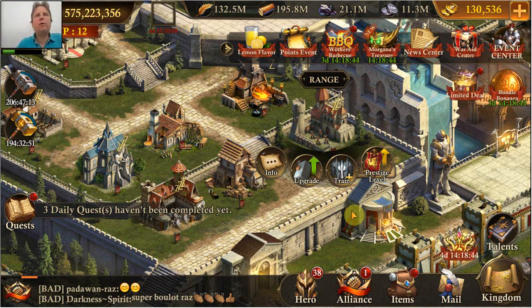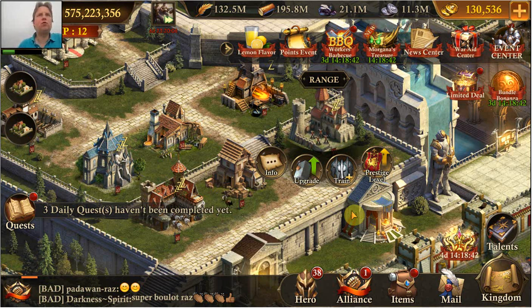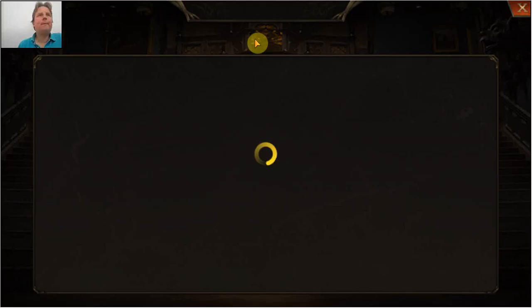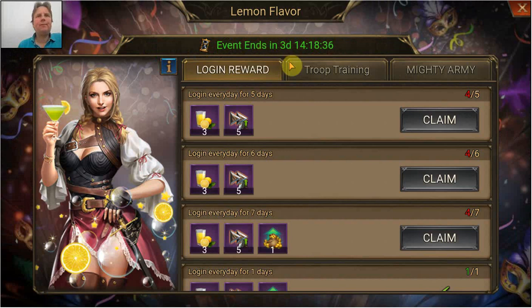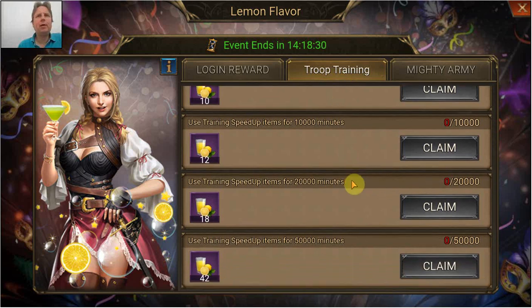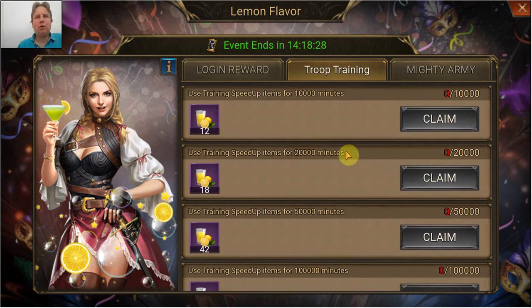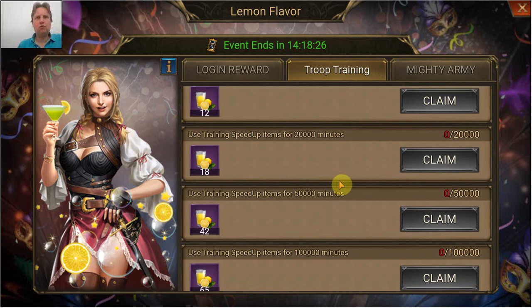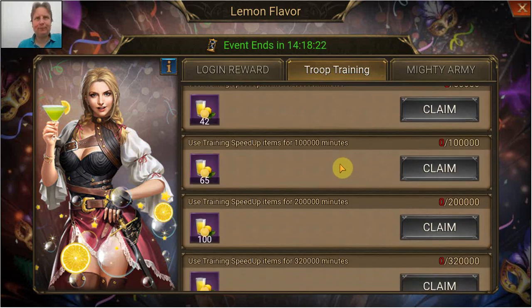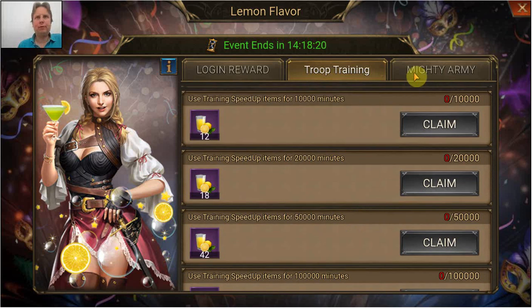In this video I'm going to have a look at the workers barbecue lemon flavor event again. Today the stages, besides claiming your login reward of course, are troop training. I'm not going to do that much — we'll see.